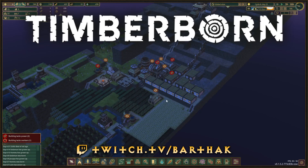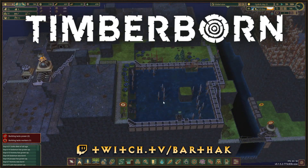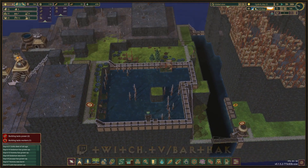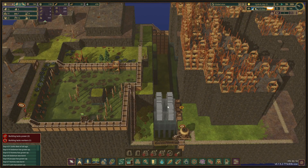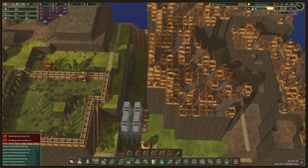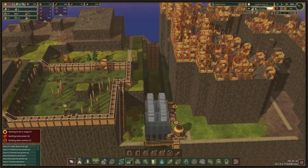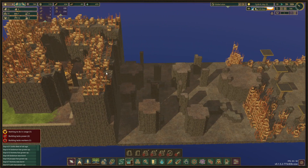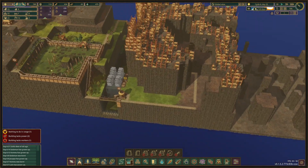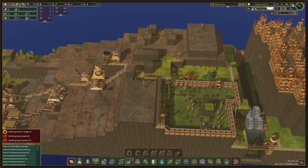Hello and we are back with episode 7 of Quest for the Ancient Aquifer. We're gonna continue where we left off - we have this closed off with some water in here. We are now working towards getting our water wheels up and running, and we'll figure out how we're gonna do the power connection all the way up here into this district. Then we're gonna move over and get our second district going hopefully this episode. The beavers are already running around, let's speed this up a little.